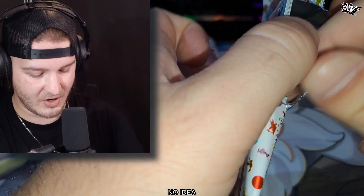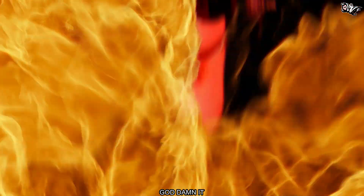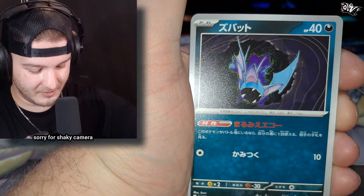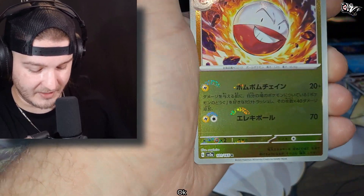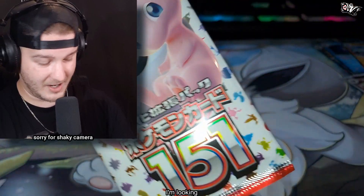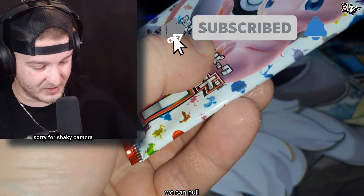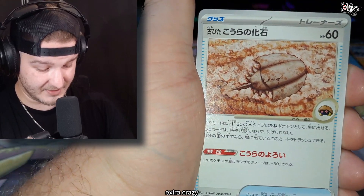I have no idea how to open these packs, god damn it. We have Seel, Weedle, Zubat — this one is sweet — and Machamp Hollow. I'm looking for some crazy stuff. There are so many cards we can pull, like the illustration rares, beautiful full arts. There's a bunch of them. Let's pull something extra crazy.